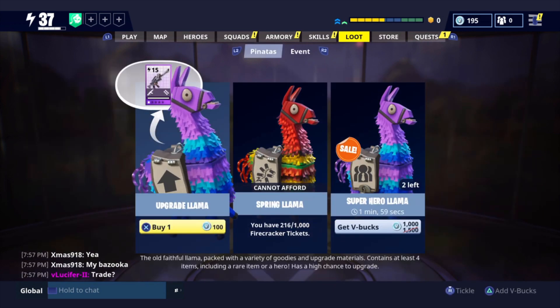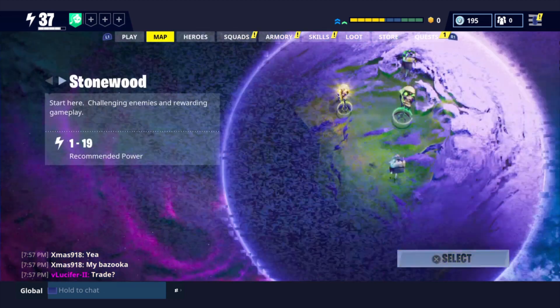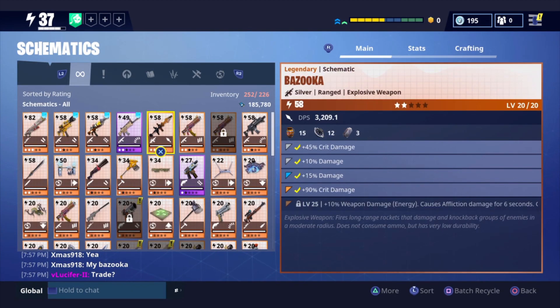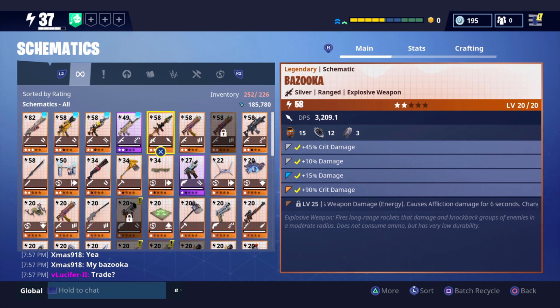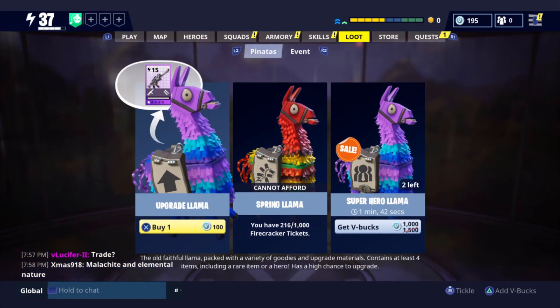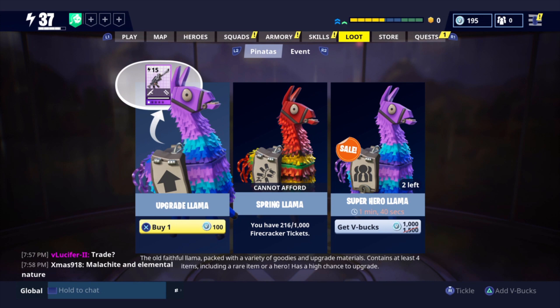If you guys are new to Save the World, you cannot trade schematics. I get this question all the time — do you have an extra schematic you can give me? Say I have two legendary bazookas — I cannot sadly give one of you guys an extra schematic, I can only keep it. I would definitely recommend keeping it if you have two legendary schematics and have the space, because I think they're coming up with a perk re-roll system soon, so keep that in mind.